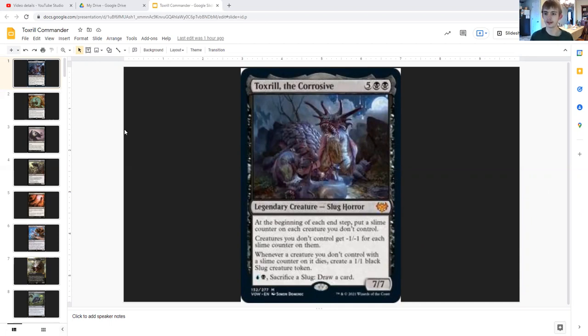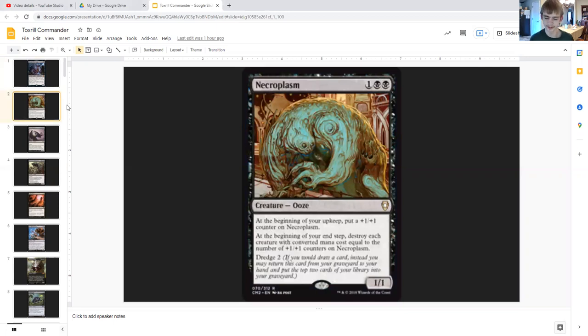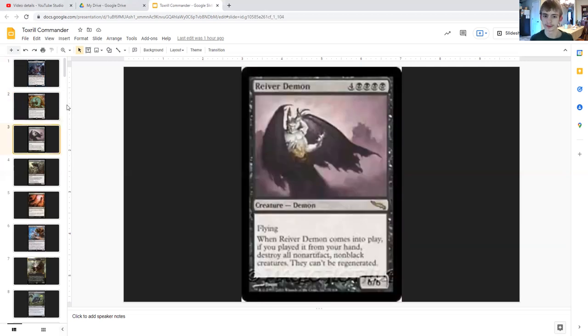First we have cards to kill our opponents' stuff and put sling counters on them, and then value-based cards. Let's begin with Necroplasm, a 1/1 ooze for one generic and double black. At the beginning of your upkeep, put a possible counter on Necroplasm, and at the beginning of your end step, destroy each creature with converted mana cost equal to the number of counters on Necroplasm. Eventually it destroys itself, but that's why it has Dredge 2 — meaning you may return it from your graveyard to your hand and put the top two cards of your library into your graveyard.